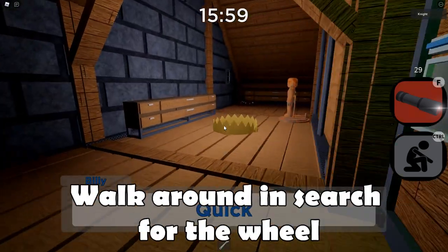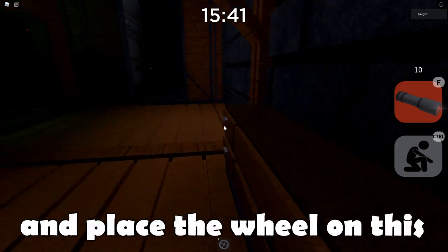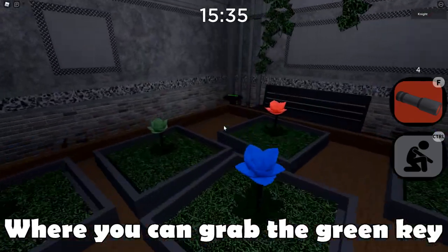Afterwards walk around and search for the wheel. Once you find the wheel, walk over the plank and place the wheel on this. You will then be able to go into this room where you can grab the green key.